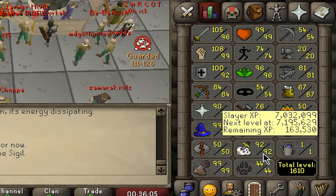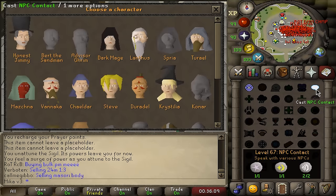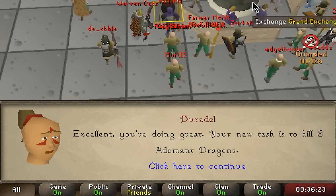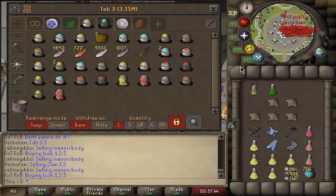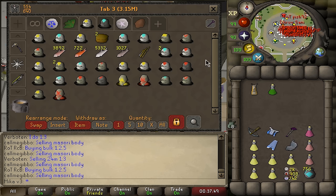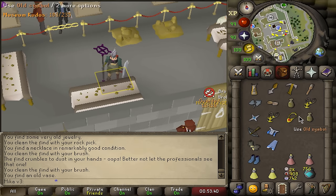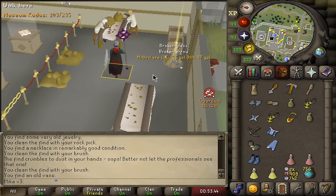We are still missing 160k Slayer XP and I'm not going to hand pick the task. If I get anything doable we're just gonna have to tank through it. Adamant dragons — how do I even get there? I guess we're going to clear some finds first and get ourselves a dig site pendant. A little bit of digging later we found ourselves a clean necklace. Let's turn this into a dig site pendant so we can teleport directly to the dragons.